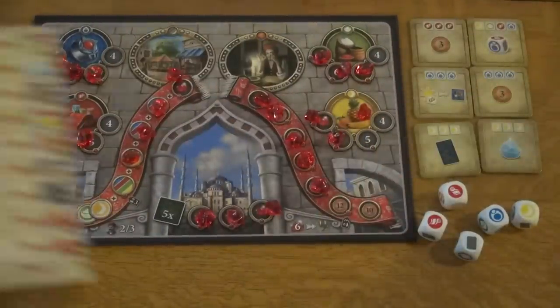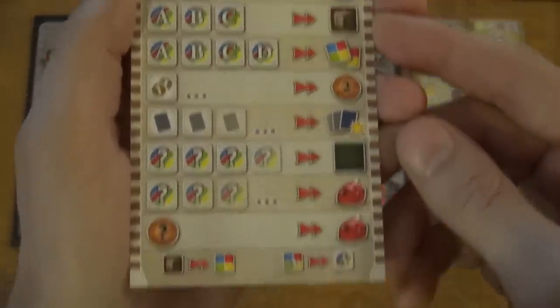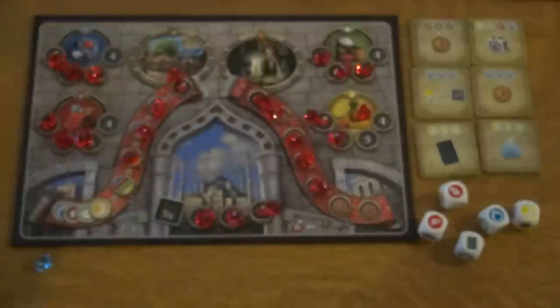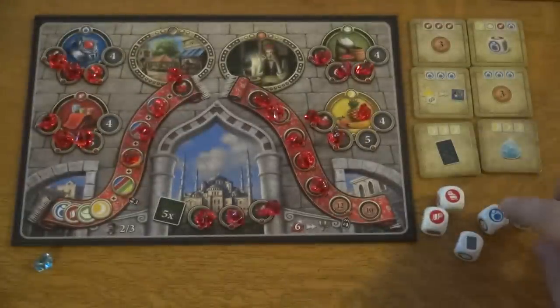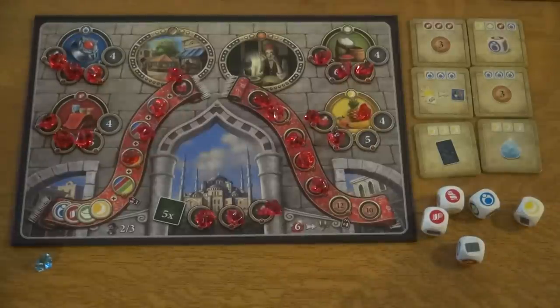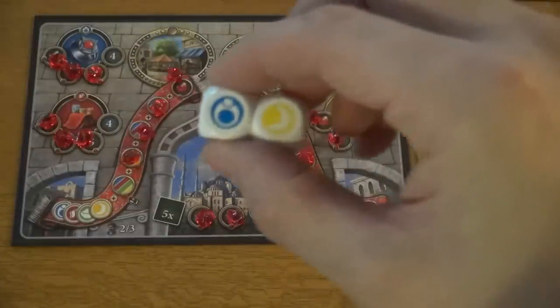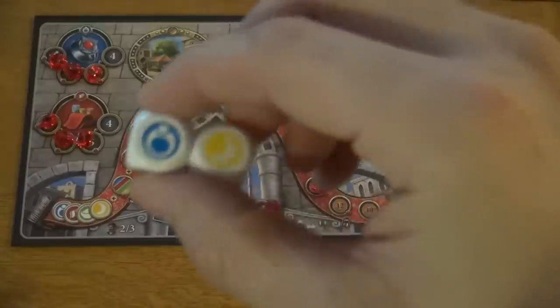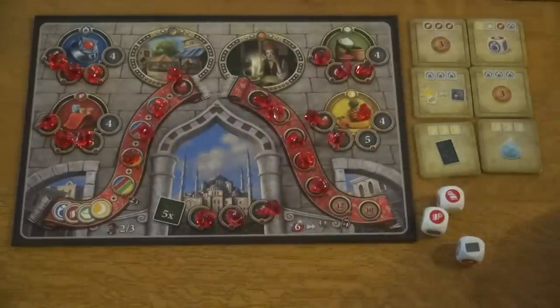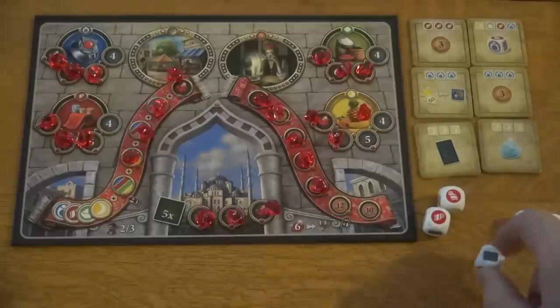Everybody gets one of these handy-dandy little cheat sheets that let you know what all the different combinations of dice can do. So let's see what I got. I got two textiles, a jewelry, a fruit, and a card die. If I'm not gonna reroll anything — maybe I'd reroll to get rid of some of these because singles aren't necessarily that exciting — sometimes single goods can be very useful, but I might want to reroll them to get more carpets or more card draws.